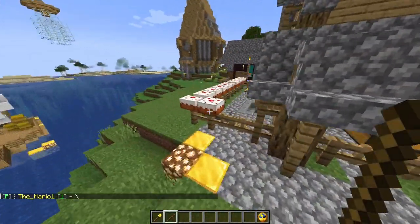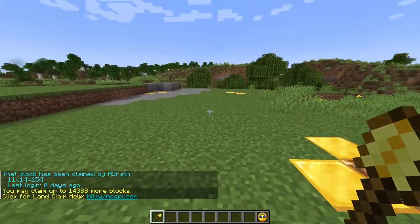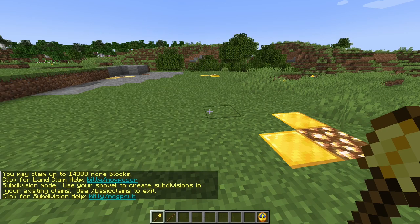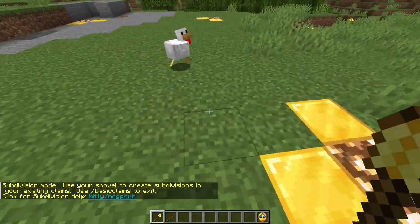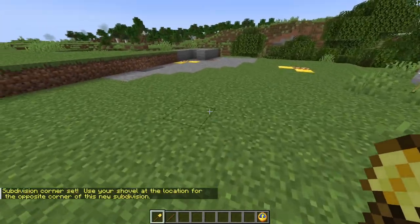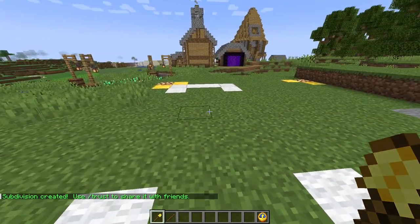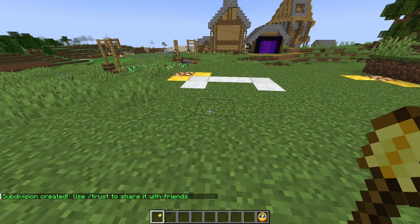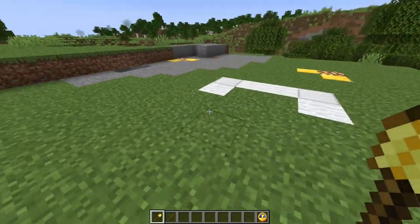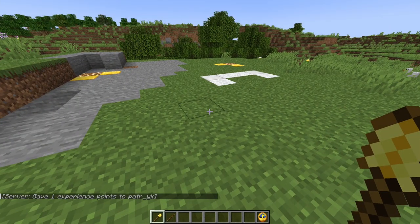The last thing I want to show you is how to subdivide claims. You take out your shovel and run the command /subdivideclaims. As you can see, subdivision mode lets you use your shovel to create subdivisions within your existing claims. Click one corner, then the other to define the area — and the subdivided claim is created. You can then trust a player within just that subdivision, giving them access only to that small portion. Trusting them on the gold border would give access to the whole claim.